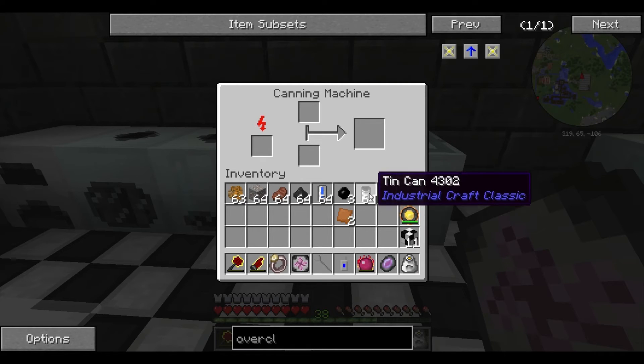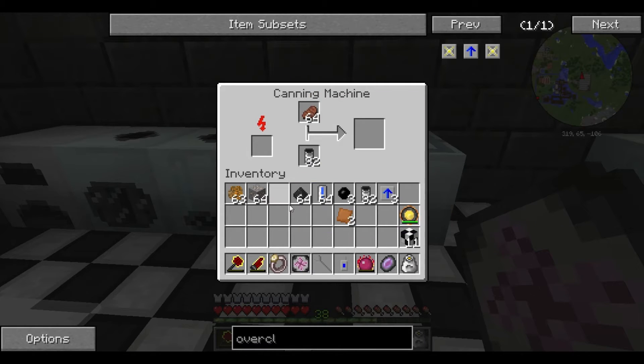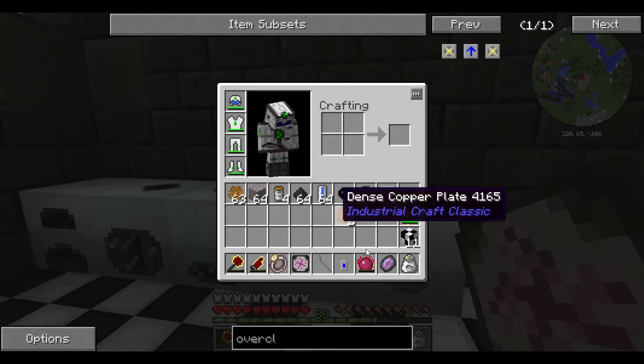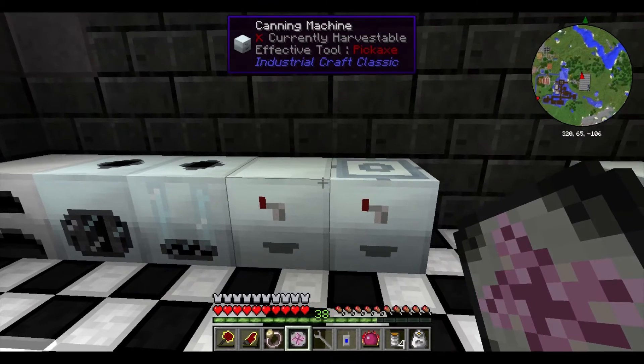This is the canning machine. The canning machine is going to take food and put it into cans. As you can see, the progress bar fills up. You'll notice there are no slots for upgrades, so we can't apply overclocker upgrades here. It's going to do four at a time, however, so you'll get four filled tin cans of food that you can eat whenever you'd like.